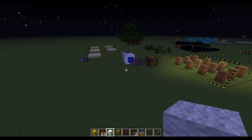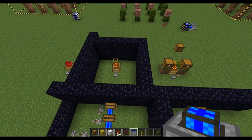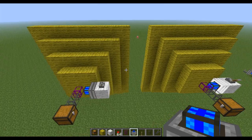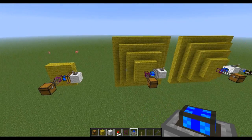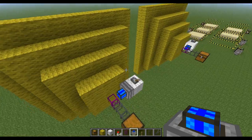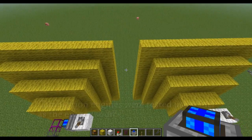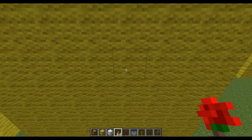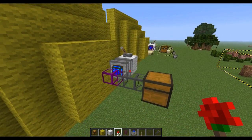I'm going to do the same thing now for the steam and combustion engines. The process is the same — place a block, place an item on top, and if it gets pulled in, mark that block. When an item is on top of a block, it's essentially in that block space. So I'll be back after outlining the areas for steam and combustion engines.